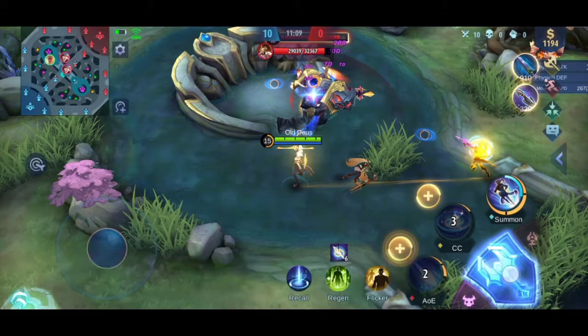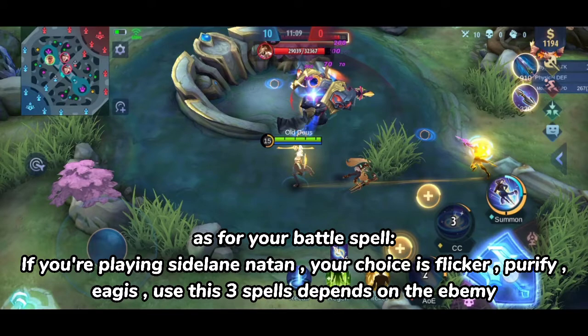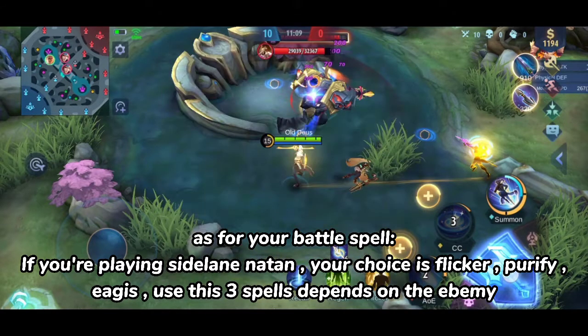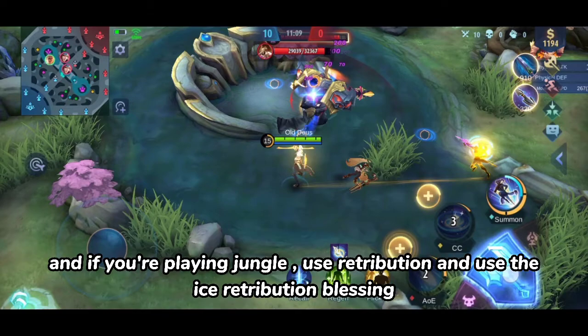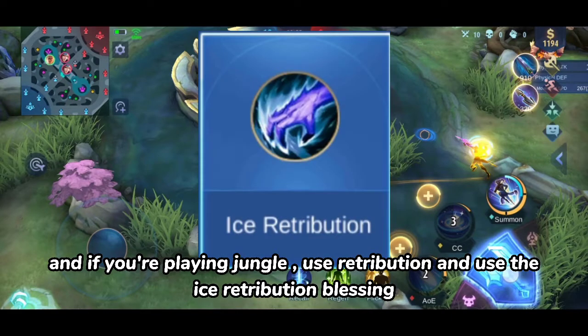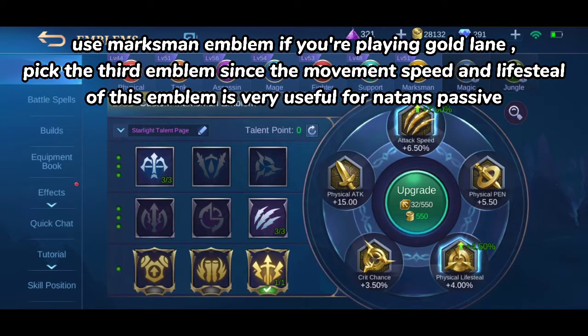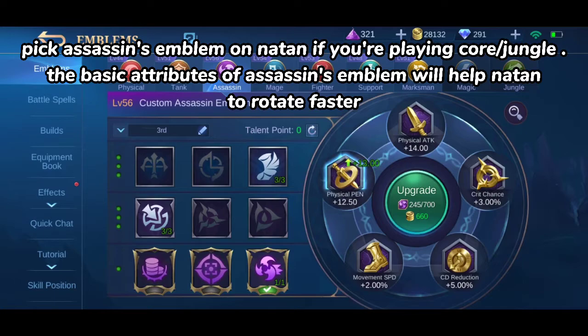As for your battle spell: if you're playing side lane Natan, your choices are Flicker, Purify, or Aegis — use these three spells depending on the enemy. If you're playing jungle, use Retribution with its retribution blessing. As for the emblem, use the Marksman emblem if you're playing gold lane — pick the third emblem talent since the movement speed and lifesteal are very useful for Natan's passive. Pick the Assassin's emblem on Natan if you're playing core or jungle, as the basic attributes will help Natan rotate faster.